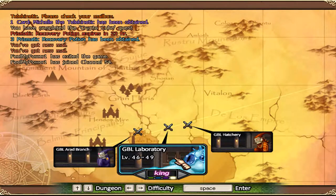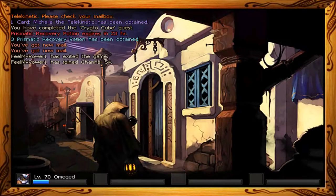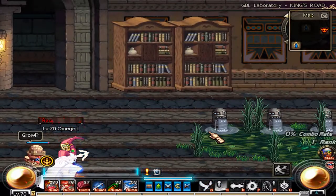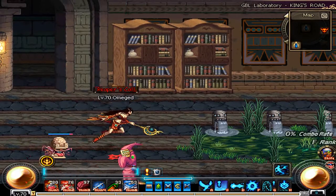Hey, this is Vince Omega, and in this video I'm gonna give you a demonstration of how the Sister Rami transformation works. I know it's a bit late and the transformation event has already ended in the game, but I actually have a video of all of them, so I'm gonna upload them and explain them one by one.